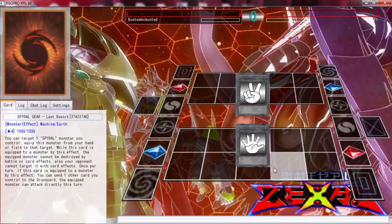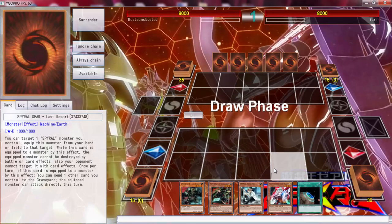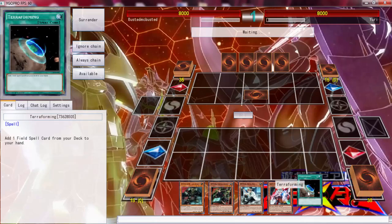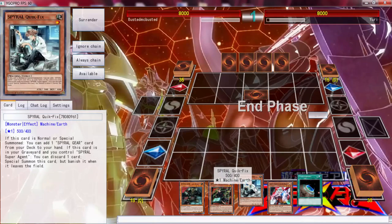Here we go with the first duel of the day going up against Yuri, and we have lost the die roll. We open up Ghost Ogre, a Spiral Sleeper, and a Terraforming, which is a very fantastic hand. Sadly we don't have an Instant Fusion - oh wait, never mind. We can definitely use Terraforming to get to Resort, and then Resort can get something else, and then this searches a Spiral Gear card.